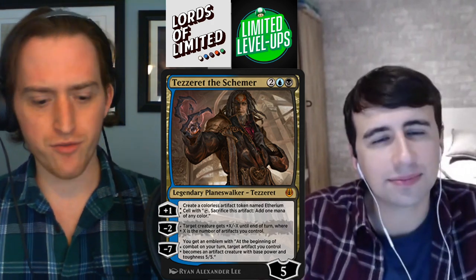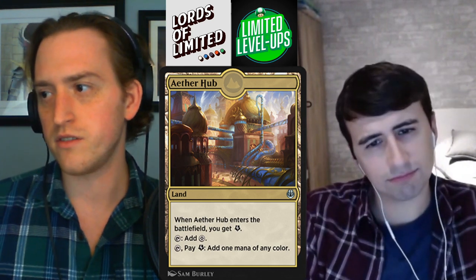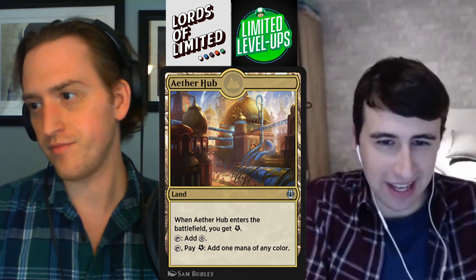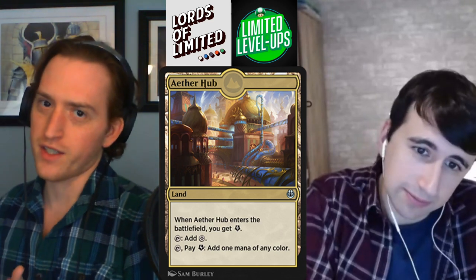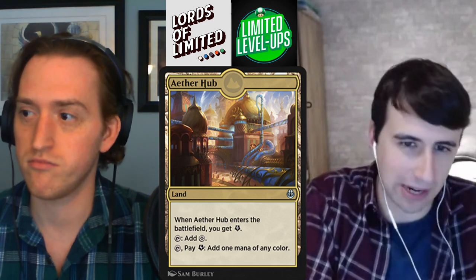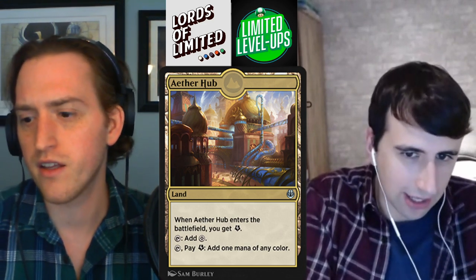Now we've got a handful of lands to look at. First up is Aether Hub. When it enters the battlefield, you get an energy. It taps for colorless, and you can tap and pay an energy to add one mana of any color. This is a pretty good land for splashing — not your unknown shores type card, this is actually a good land. You're always going to make your color source the first time, and a lot of times you're going to be able to make multiple color sources. It's funny that the color that produces the most energy is the color that needs this the least. It also helps you splash around, doing that prophetic prism job. You're not going to pick it highly unless you're in an energy deck, but when you're there it's really good. I'd say it's a C.